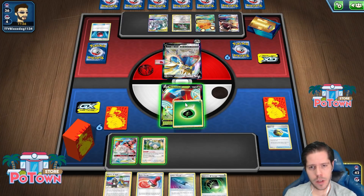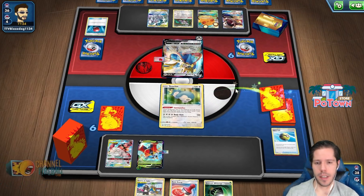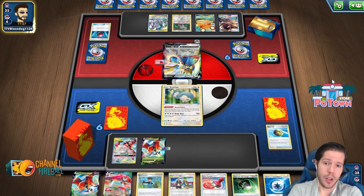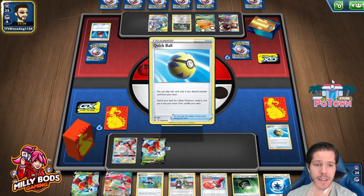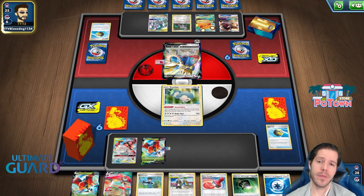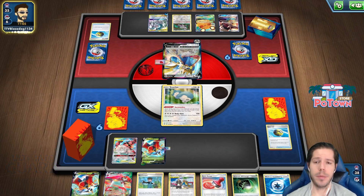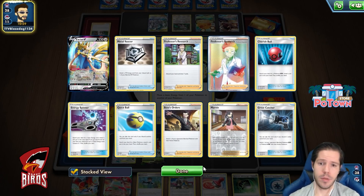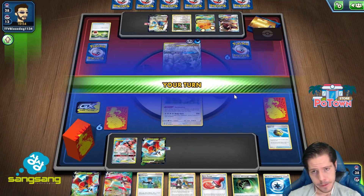I'll do this because that energy is not searchable. One retreat, and then I'll go Gourmandize. Solid start. If they're not playing Crushing Hammers, I could start applying pressure, which is good. Best case scenario is they whiff the GX attack, and they're already down energy switches. Attaching to a station is fine — they need energy switch but it's not the end of the world. Down a great catcher and a boss — that's really good. There's the energy switch — that's fair.